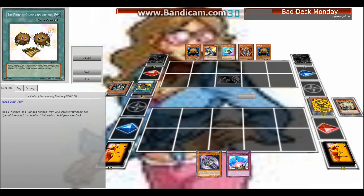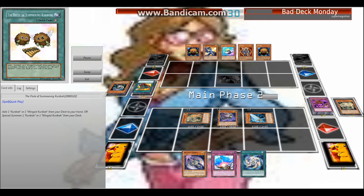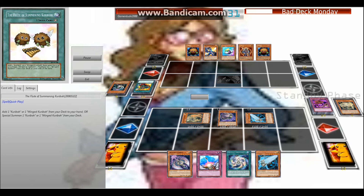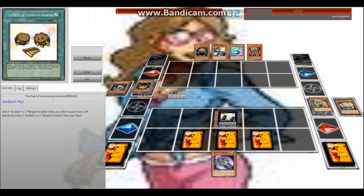Now I have a lot of Artifacts on the field ready to destroy — no matter whether they have the Black Luster Soldier in hand or not. On this turn I overlay, making the King of the Industrial Village — however you pronounce the first part of its name — but it was powerful, and they just end up quitting.